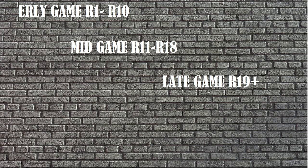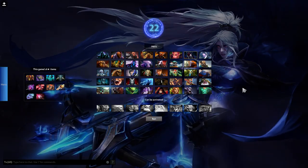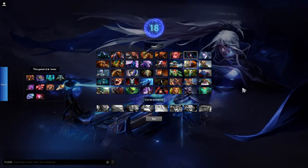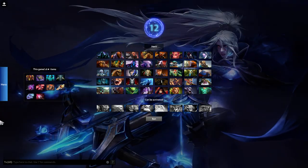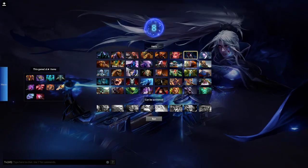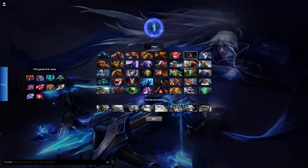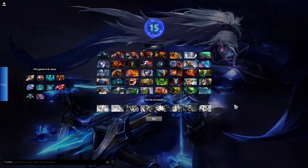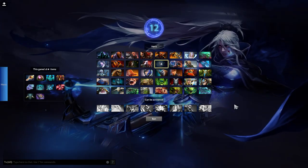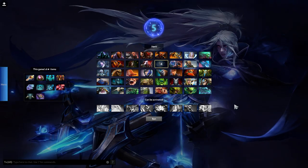But first of all, let's talk about the ban and pick stage. In that moment of the game we need to ban some annoying heroes and look for the best lords to play in this lobby. We should pay attention to tier 6 items, good heroes and supports, and some imbalanced skills to understand what could help us save some life in early game and beat enemy heroes in late game. But we'll speak more about it in the heroes part.